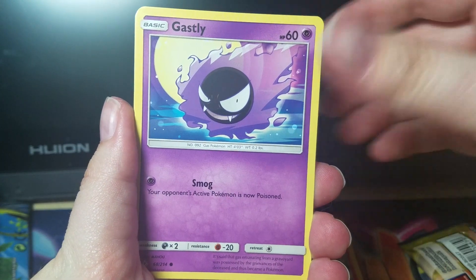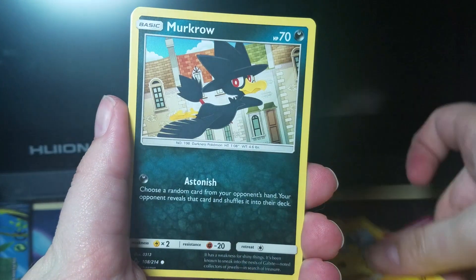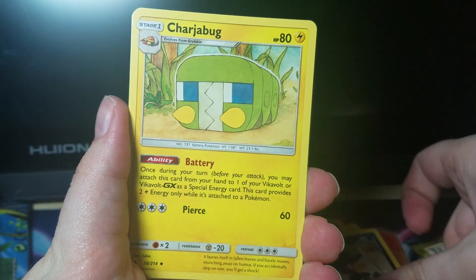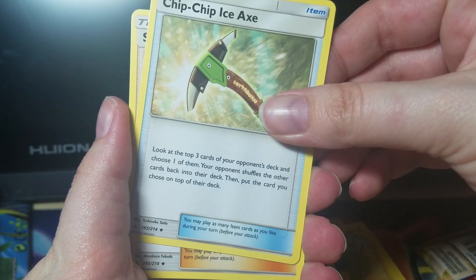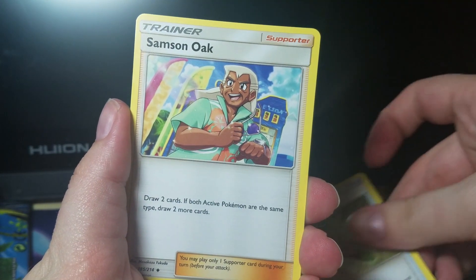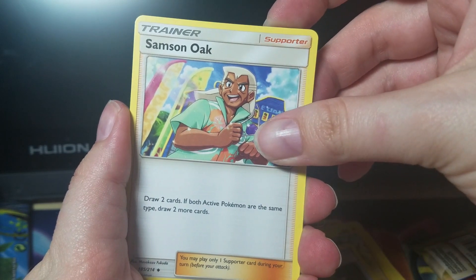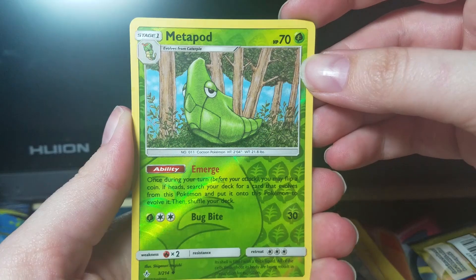We've got a Ghastly, Togepi, Pikachu, Murkrow, Charjabug, and Chip Chip Ice Axe. I feel like they could have done something about that card name — I'm not a fan of that one. We've got the Samson Oak.